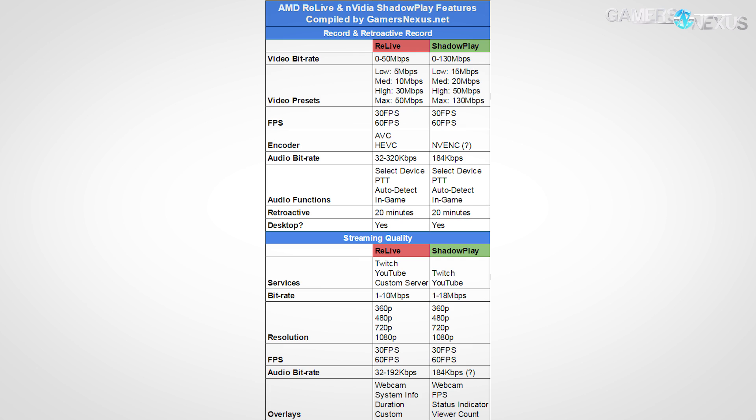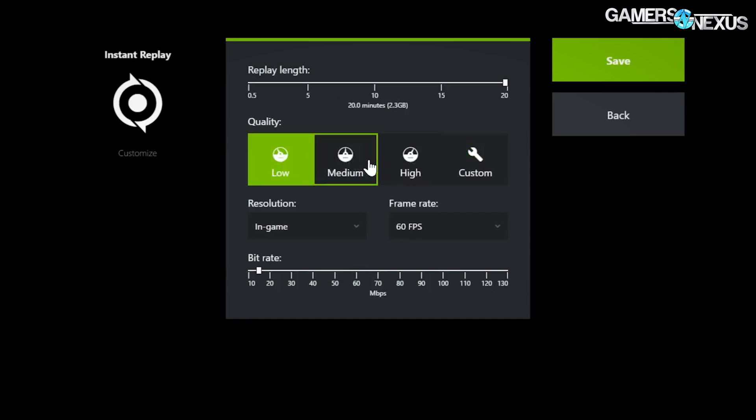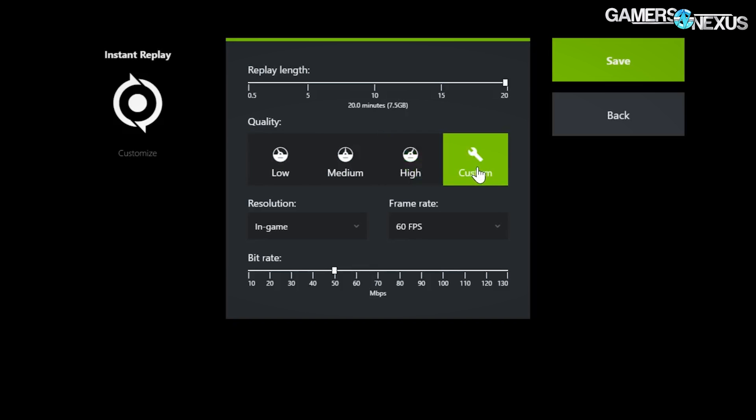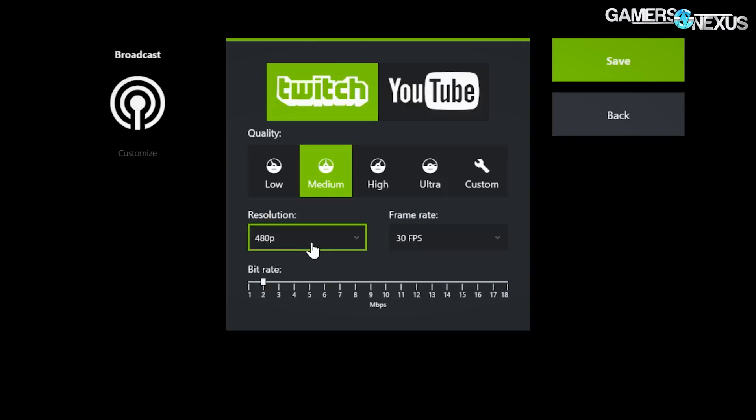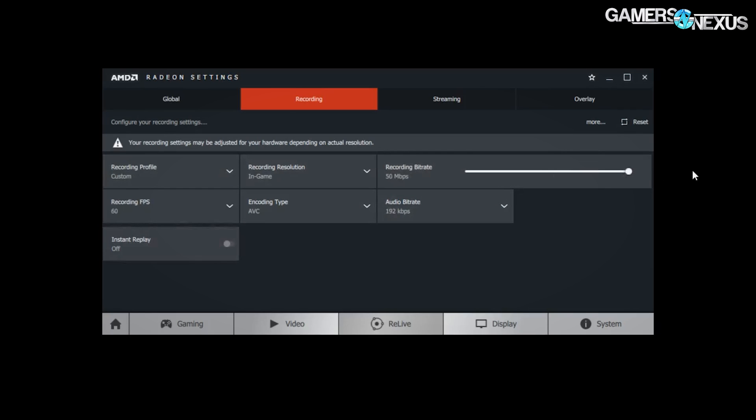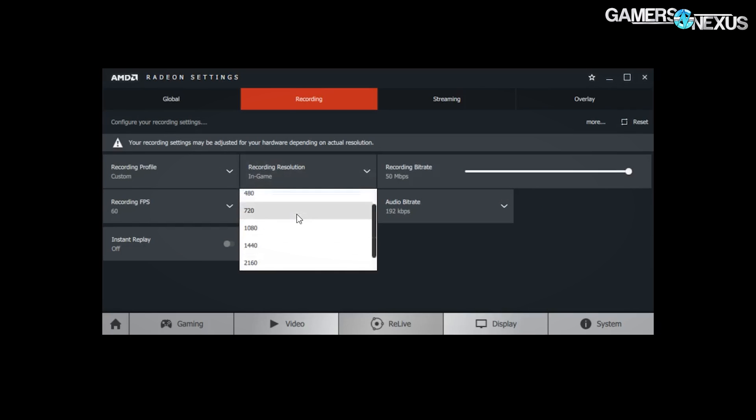Maximum supported bitrate is where we're starting. This was checked using an RX 480 Gaming X for the Relive option, and Shadowplay was checked with a GTX 1060 Gaming X, as those cards best represent the current end-user market. With Shadowplay, we're able to output quality that rapidly enters placebo territory, maxing out at 130 megabits per second. Relive seems to max out at about 50 megabits per second with the RX 480. It uses similar low, medium, and high quality presets to Shadowplay but with different bitrate tuning, and we've listed the data rate for each preset in this table.